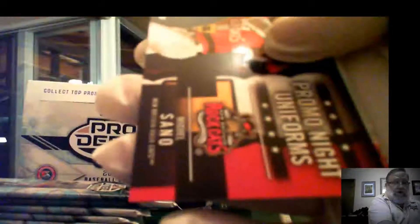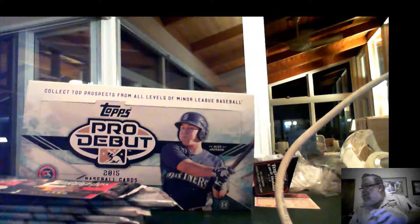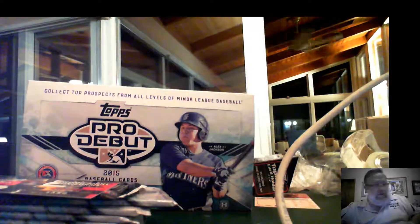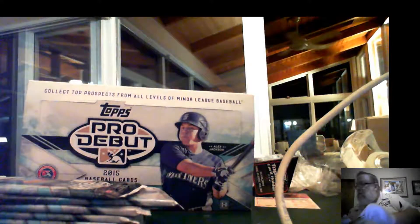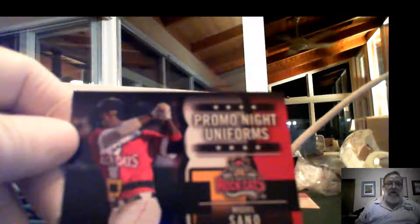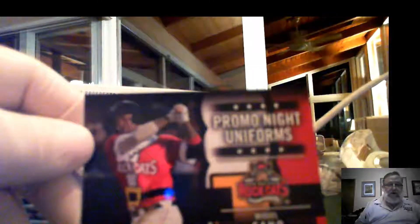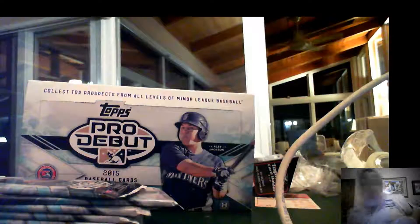Looks like we might have something in here — Taylor Spurks, Horace Law, Justin Nicolino, Blake Anderson, a Promo Night uniform of Miguel Sano, Sean Newcomb, Jorge Alvaro, and Vassal Cuero. These cards go to spot number two and the Promo Night uniform goes to spot number four. I can't tell if it's supposed to be a Santa Claus outfit or a July outfit — that's something I would not be wearing either.